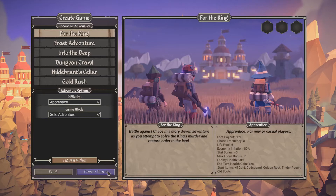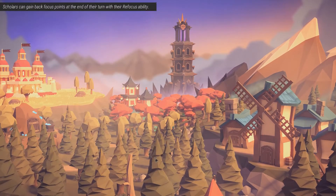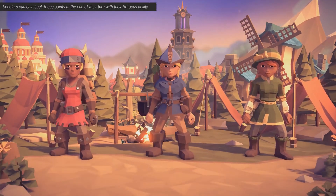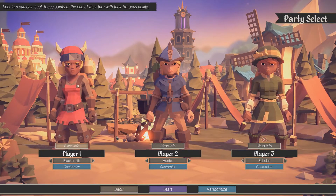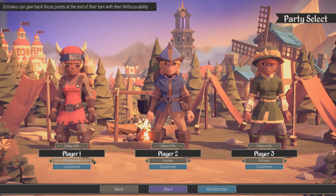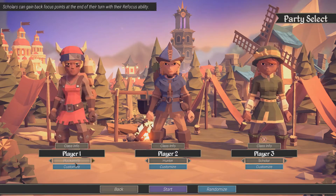I don't have a schedule set for this series at the minute. So I have to pick my characters. We have Blacksmith, Hunter, Scholar, and Minstrel — those are the four options we get to start with.